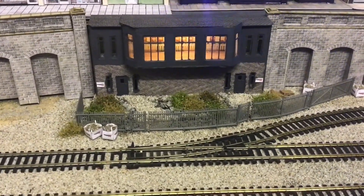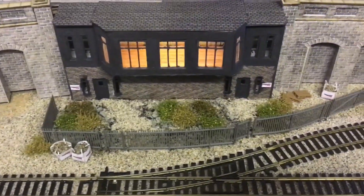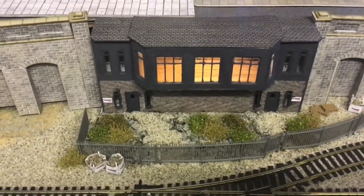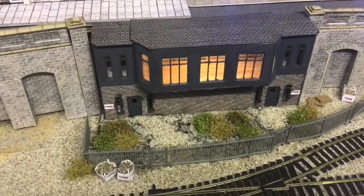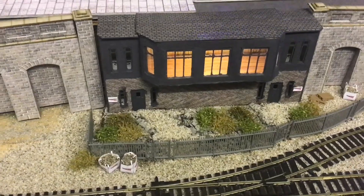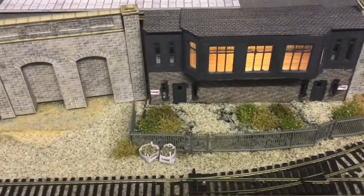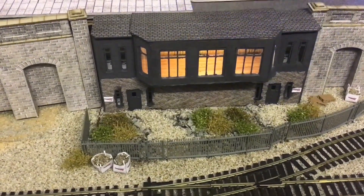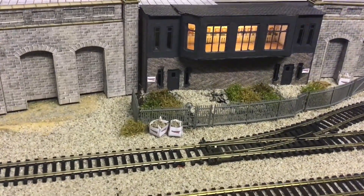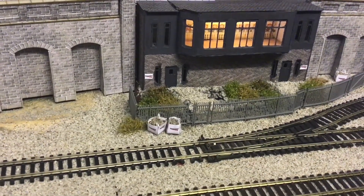The signal box is raised on top of clay with coarse ballast underneath. The coarse ballast was from Hattons but it was a bit too big, so I've hidden that underneath and put some bushes in to make it look a little overgrown. The ballast and fencing bags are from Wheels and Scale Model Scenery.